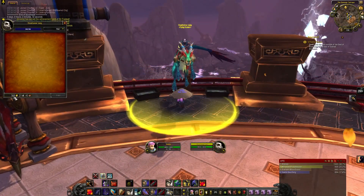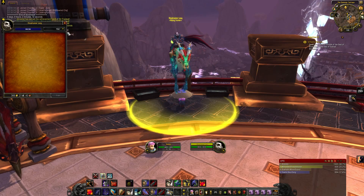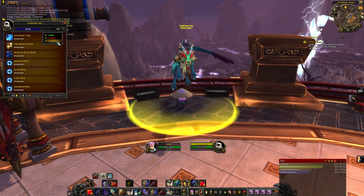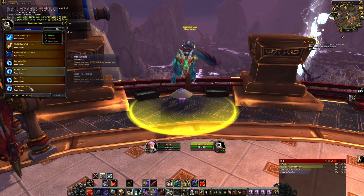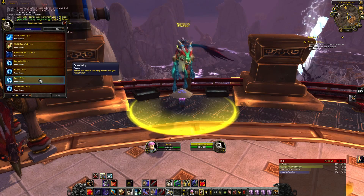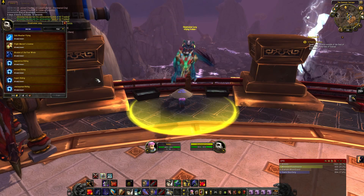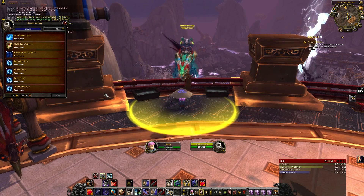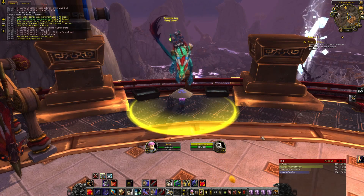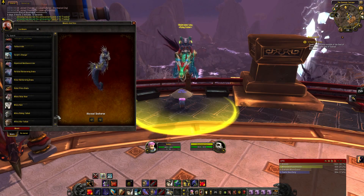First thing I want to do is go to the flight trainer. I have 366 gold — it added an additional 150 gold to my account. I automatically have all the flying skills. The only training I had before was the slow and fast ground mount from level 40 and 60. I didn't train anything else because you automatically get it.